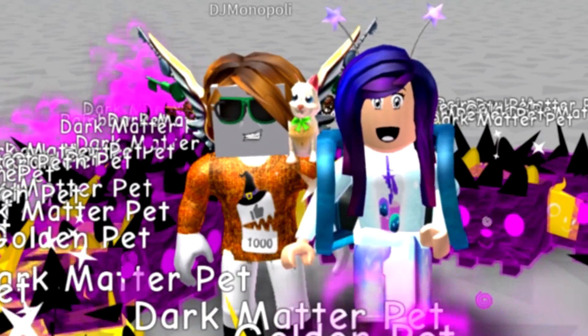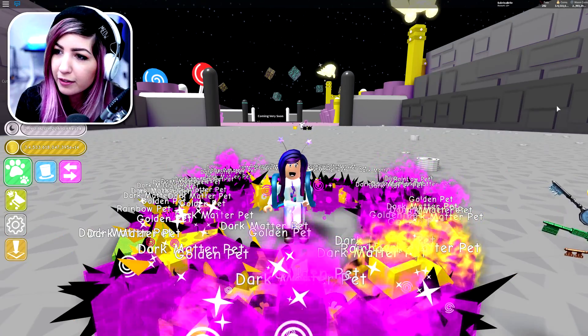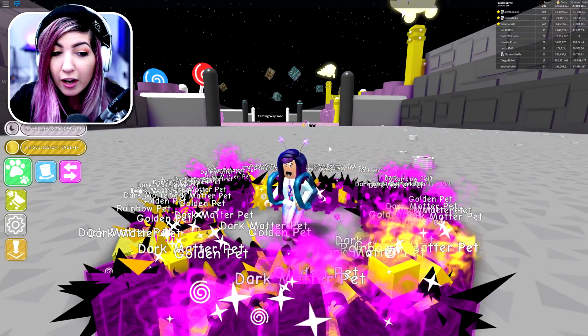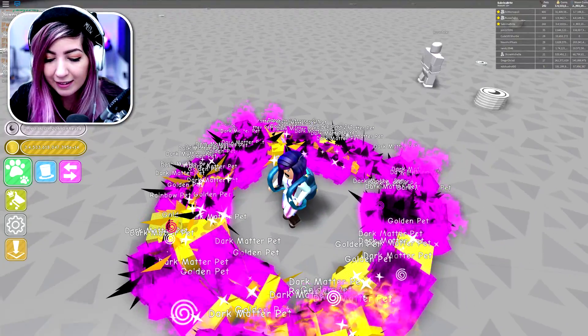Let's do this. I got mine. Hopefully this works, because our friend Russo is trying to redeem his and it's not working, so hopefully ours works. Here we go. You should put your pets on the chest so that way you have no pets on you. Good idea.